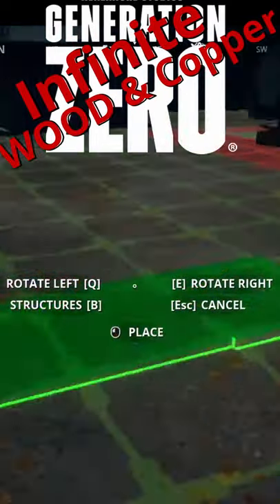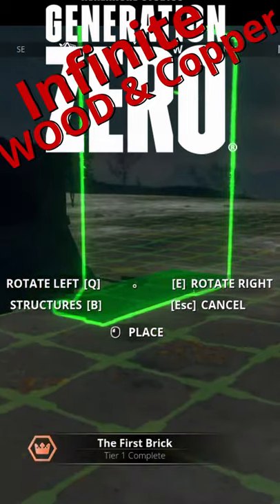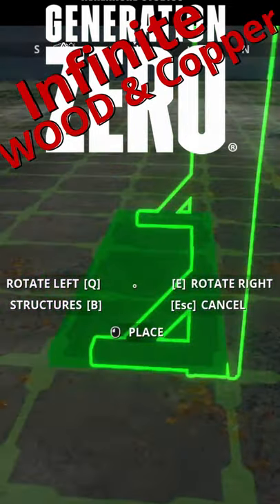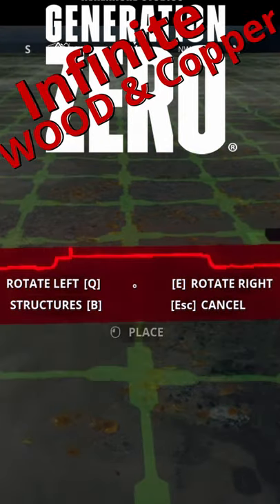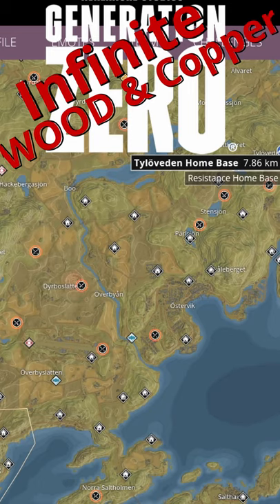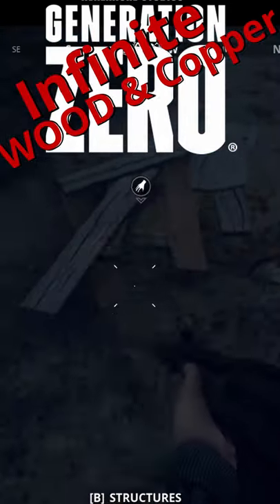The Generation Zero base building update is out, and wood is crazy important for building any of the good buildings to help you win some great schematics. You can spend forever looting toolboxes and backpacks to gather it up, or you can farm it the easy way by fast traveling far away from your base, then back, and then grabbing the stacks that respawn each and every time.